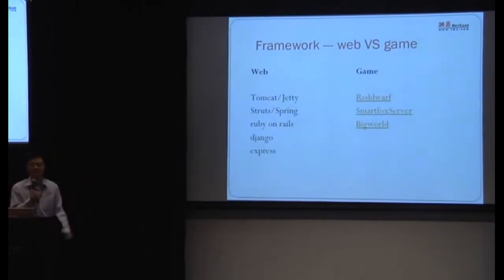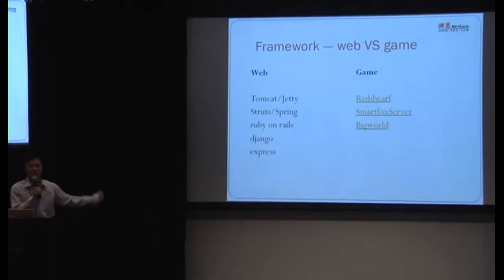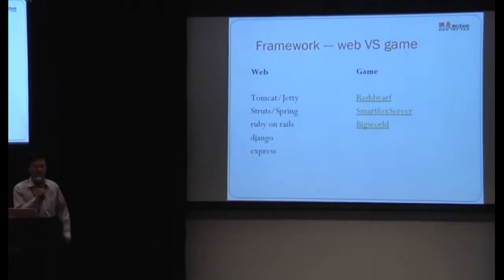BigWorld is very famous and extremely powerful — and also famously very expensive. It consumes enormous hardware resources. Its partitioning strategy is even more complex than what I described earlier, with dynamic load balancing, which leads to a large number of cross-process requests and huge resource consumption. So I feel there's still a gap in the open-source game development framework space. Fortunately, in about one month an open-source framework will be released.